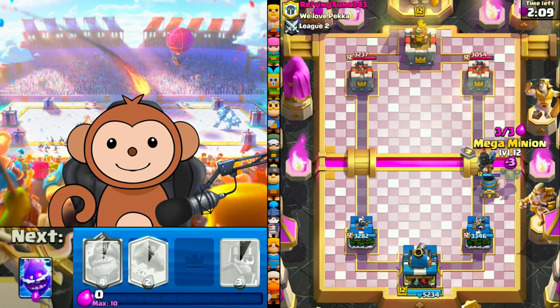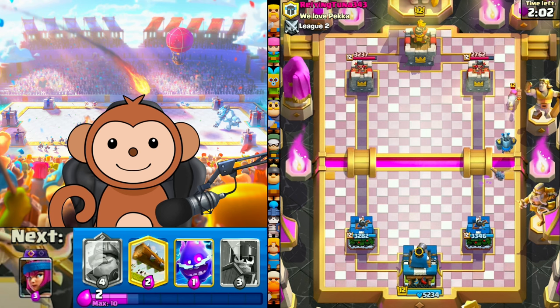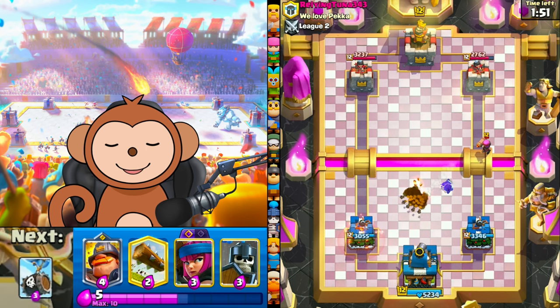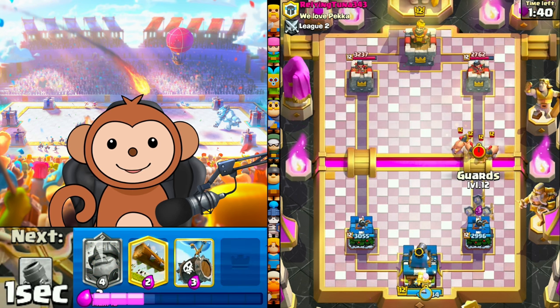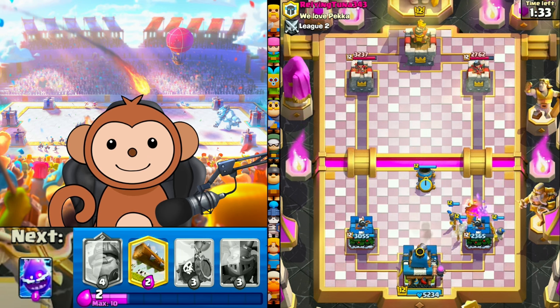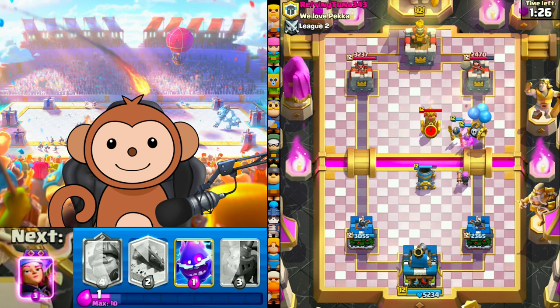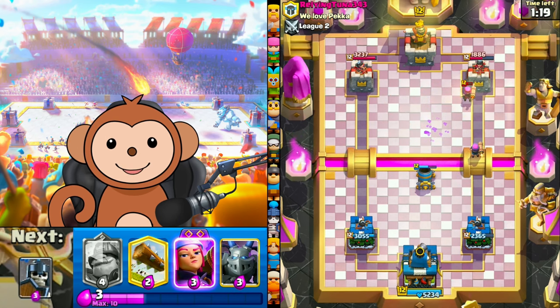We're gonna get at least one more hit. E-chip to lure the firecracker — that was not good, I got greedy, I wanted to get the fire chip too. But that was not a good play. Firecracker behind king, guards, mortar in the middle. He just used a six-elixir push so let's see what he has for my mortar. We got a lock — Larry Barrel out, e-chip too — hopefully the Tesla doesn't target my mortar. Firecrackers gonna cancel each other out but we're gonna get value.